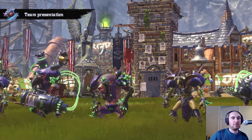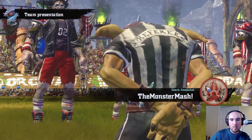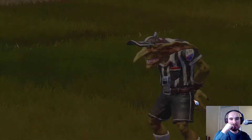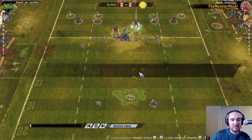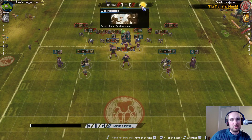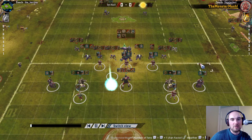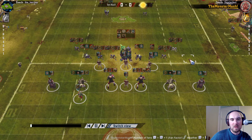Hello, welcome to this week 6 Underworld game. We're playing Necromantic this week - another team that's been struggling. I think they just have one win going into this game. I won the toss and chose to receive. I've been struggling to score with Underworld, so I wanted to make sure I could have a go at it when I got 11 players on the pitch, because I don't expect to keep 11 players going into the second half.